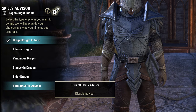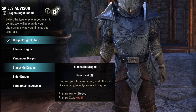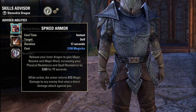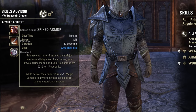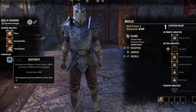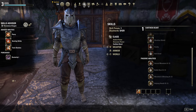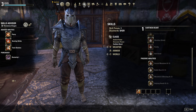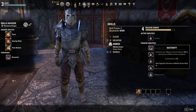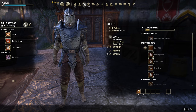So what happens when you select one of these builds? As you gain skill points, it will advise you where you should put these points next. It'll generally lay out a class skill, a weapon skill, as well as an armor passive to start. And when we browse the skills menu, you'll see certain skills are highlighted in trees — these are skills that are part of the build. Even though the Advisor only shows you what you should do next, it actually shows you what it's going to ask of you for the rest of the build, so you can see where it's going to go in the future.